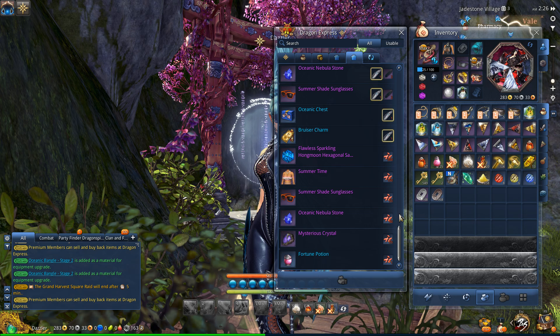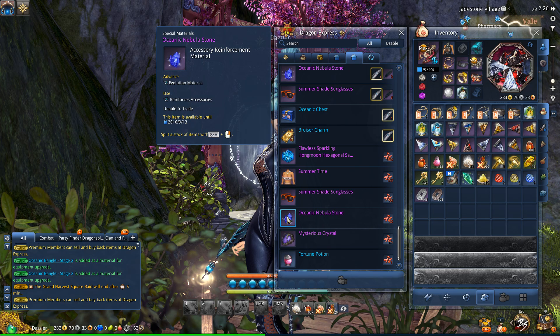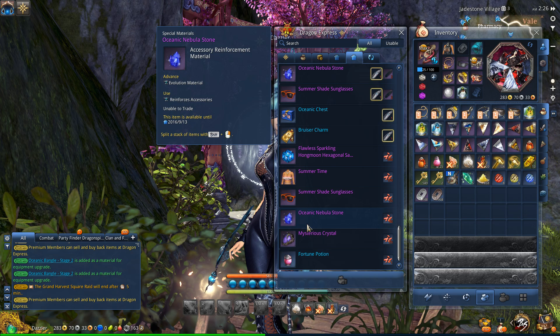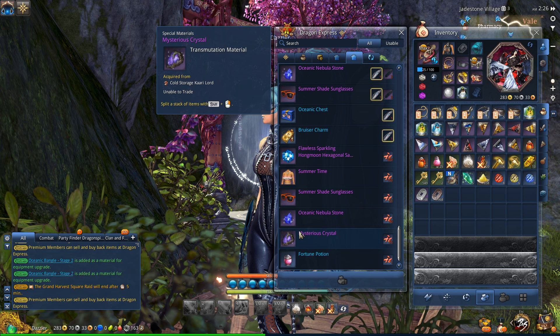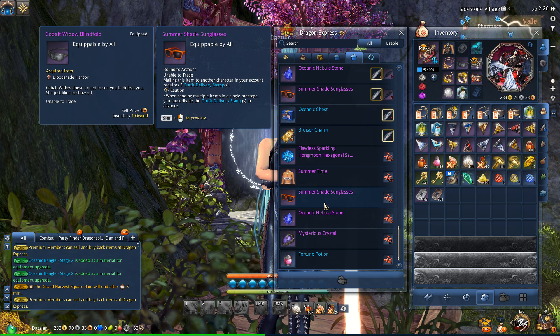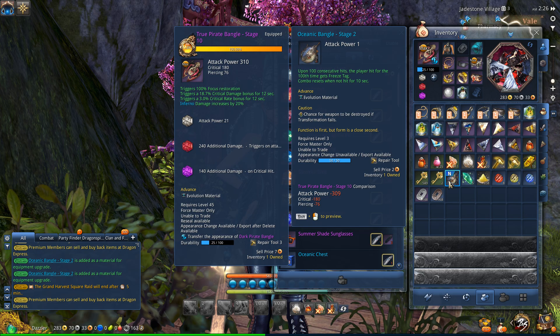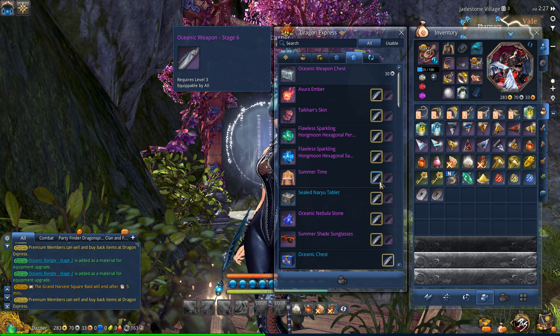It's kind of your insurance policy - if you fail a lot of times, at least you'll be able to use the fragments for something useful. The sunglasses are only 55 fragments and the Oceanic Nebula Stone is only 40, so if you're failing a lot, that's probably what I would go for. Get a Nebula Stone for 40 - that's not too bad. So that's pretty much how the event works. Seems like a pretty decent event - it's all going to come down to how hard these upgrades are.